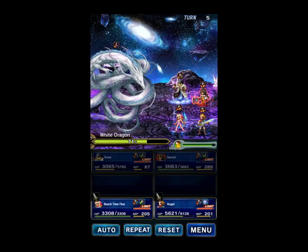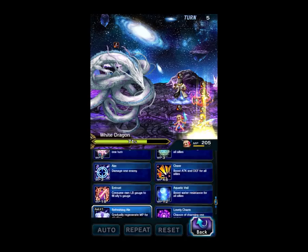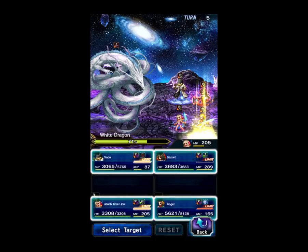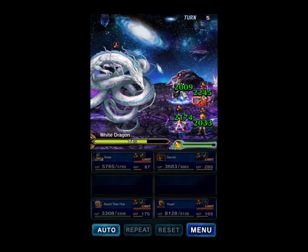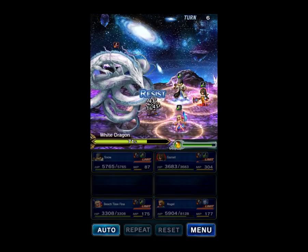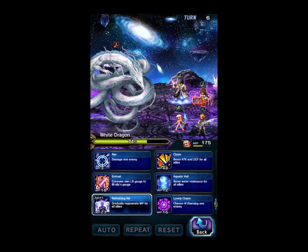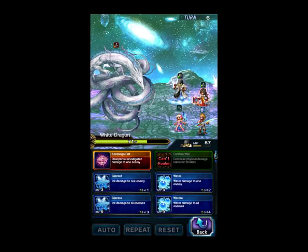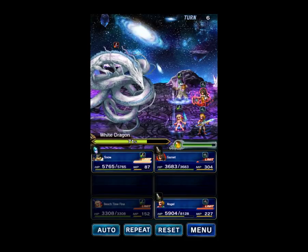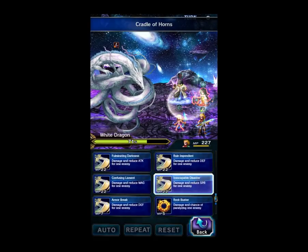We'll refresh Provoke with Snow and refresh magic cover. Beach Time Fina will heal. So we don't really need healing this turn, so we'll refresh an ability with Beach Time Fina. Snow will do Cradle of Horns. We'll fill the Esper gauge and refresh the Spirit Break. We're going to summon Bahamut next turn.